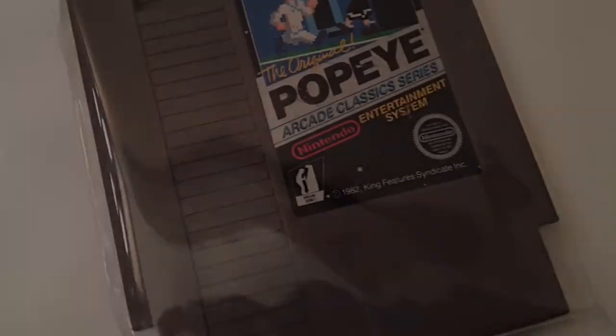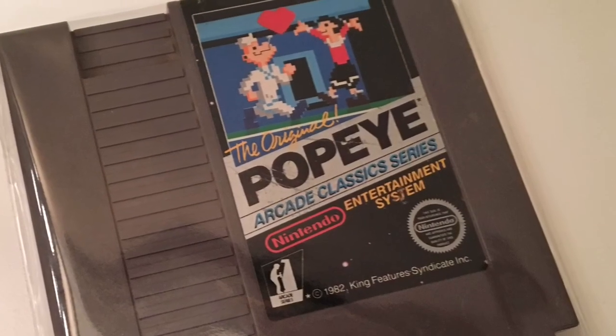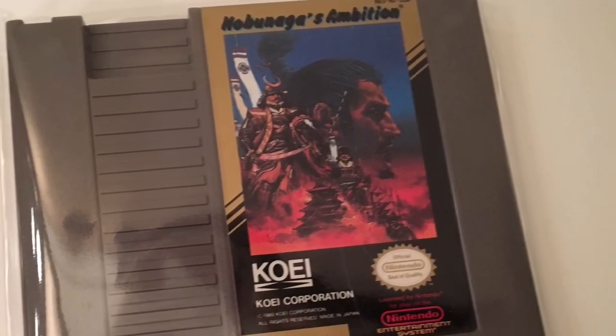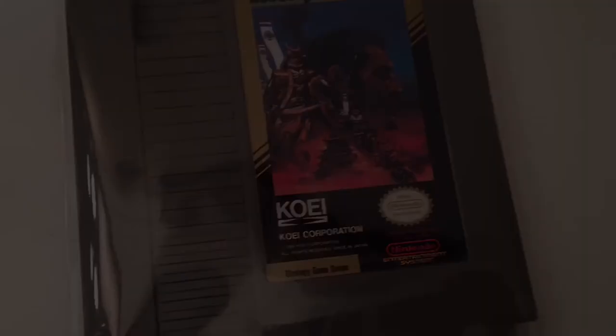Also got Popeye, one of the black box NES games I didn't have yet — fun game, I played the Atari 2600 version a lot as a kid and this is a much better version. And last from that batch, Nobunaga's Ambition, a strategy game. I probably won't get super into it but I don't come across it often so it was cool to pick up. Not a bad stack from those guys — really nice guys, highly recommend their YouTube channel.